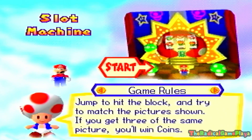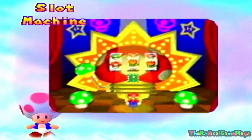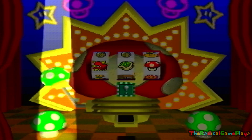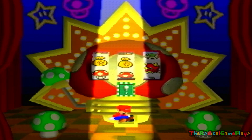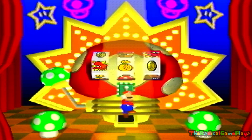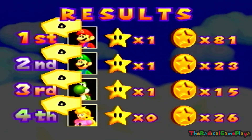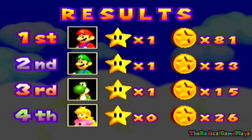Now it's pretty simple — jump to hit the block and try to match the picture. If you get three of the same picture, you'll win coins. The control stick moves and the A button jumps. The Mario hat is the one we're looking for, but I didn't get it right. That was a very bad start for today.